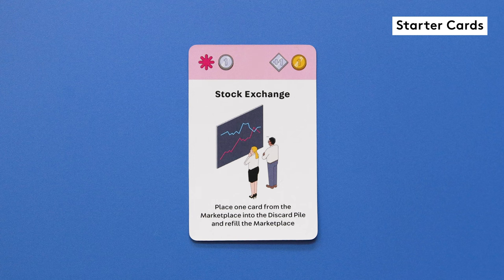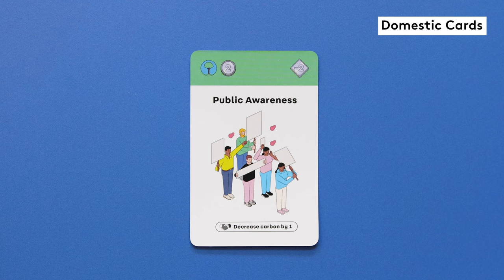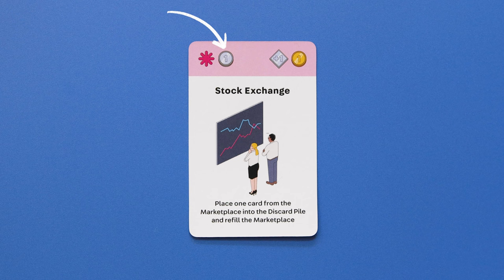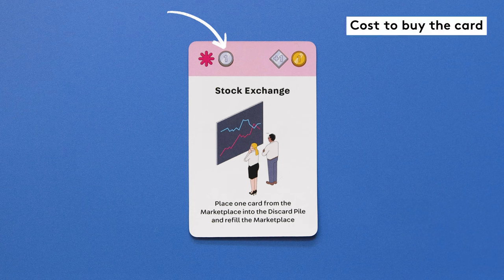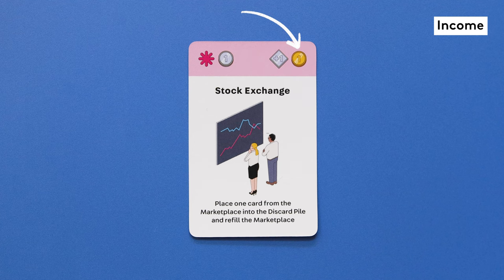There are starter cards, government cards, industry cards and domestic cards, each with their own colour and icons. To the right of the sector icon you might also find a silver coin that indicates the cost to buy the card, a silver diamond that shows the increase or decrease in carbon value, and a gold coin that shows income.